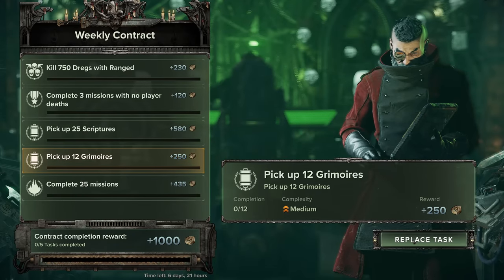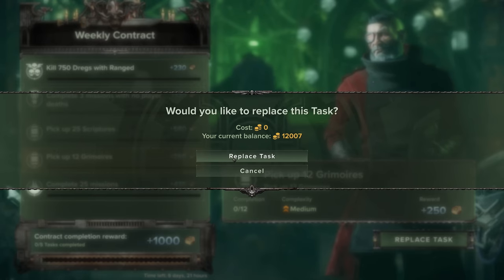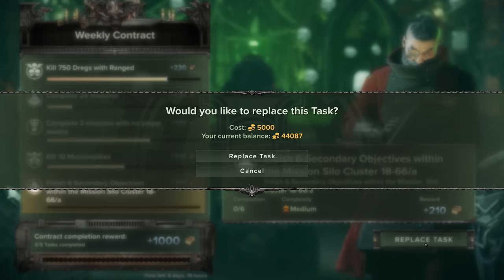When you're back in the town hub, each time new contracts load up for you, you get one free re-roll of any that you don't want to do. You can continually re-roll these, but the price will incrementally rise each time.